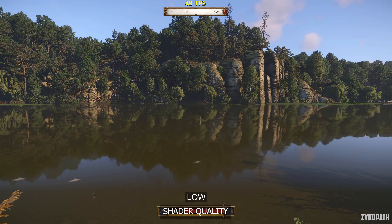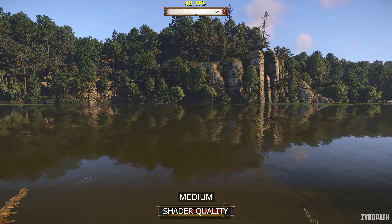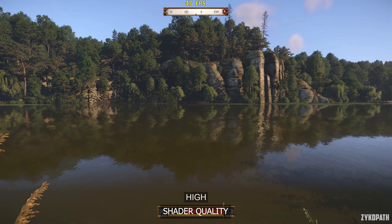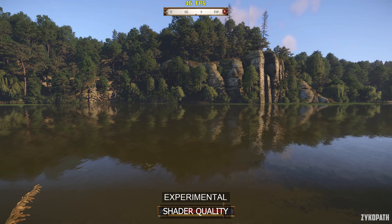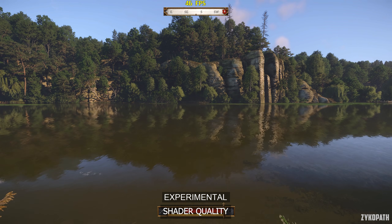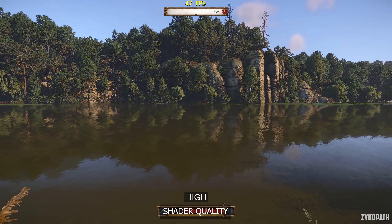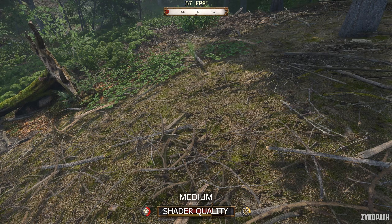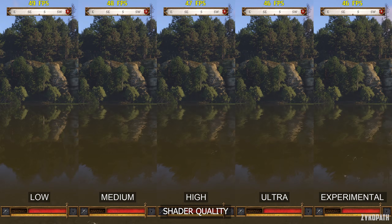Shader quality controls a lot of different things. For example, water quality on low looks atrocious without any surface animations, while medium and higher do have them. Each option higher seems to have slightly more blurry reflections towards the edge of the shore — it doesn't necessarily look better, just different. It also controls shadow filtering and parallax occlusion. My recommended setting is high for the best balance.